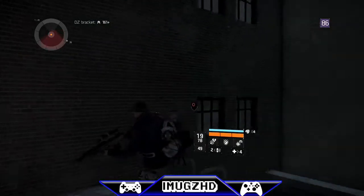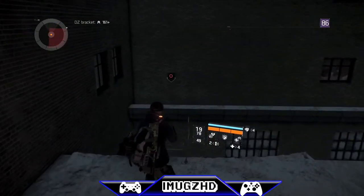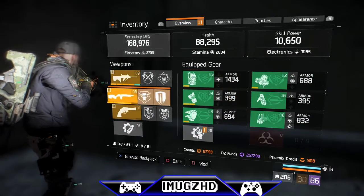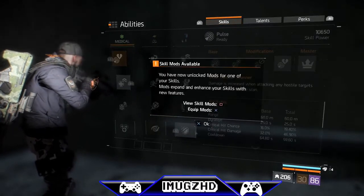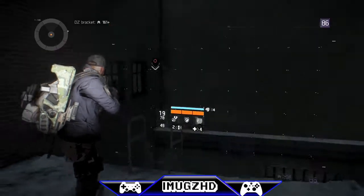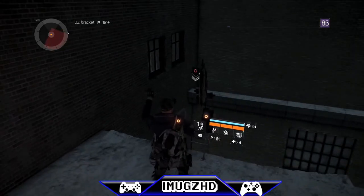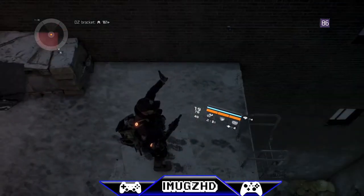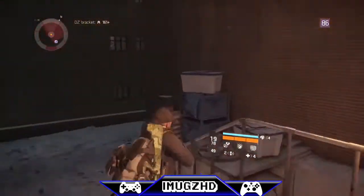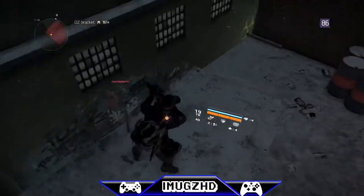Hey, what is going on guys, Mugs here, about to show you a dark zone wall glitch. And don't worry, it's not the ladder one — that one's been patched. We all know you guys used to do the surrender, press circle, go down the ladder to the floor, but that's been patched because people kept using it and Ubisoft and Tom Clancy discovered it. Now every time you go down to the floor, you die.